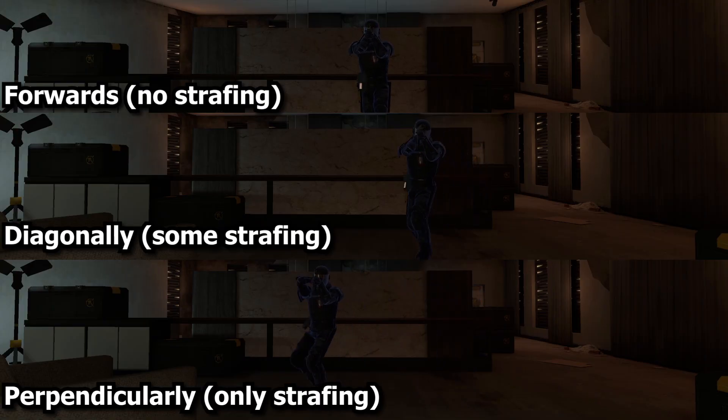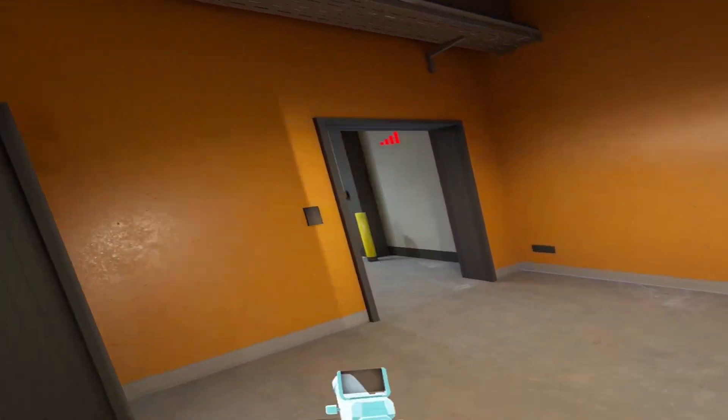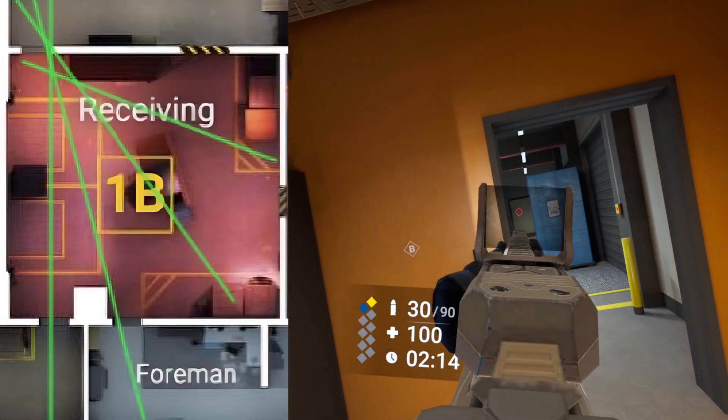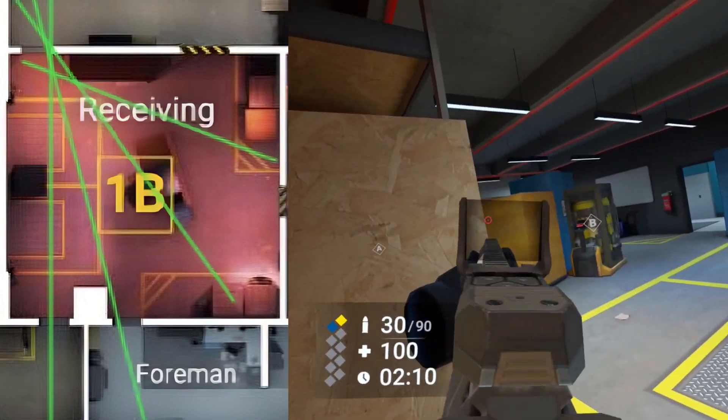Moving left and right is done to maximize your speed in your opponent's eyes. Also, when you fight an opponent, try to strafe left and right a lot and change your direction to throw off their aim. This is crucial if you want to get multi-kills. Next up, slicing the pie: slicing the pie is when you pick and pre-aim each spot an enemy can be in, while not being exposed to any other spots.